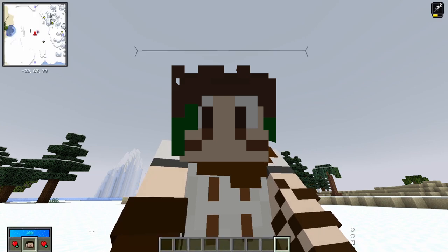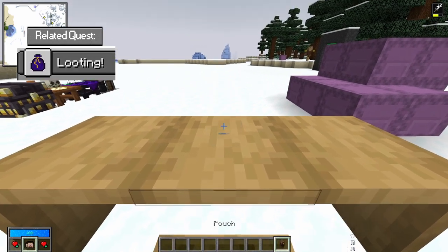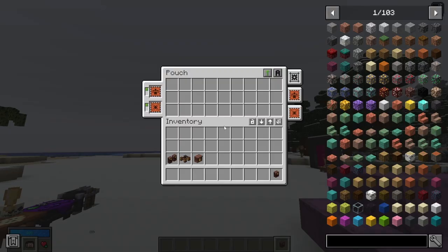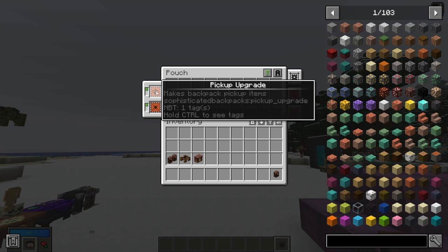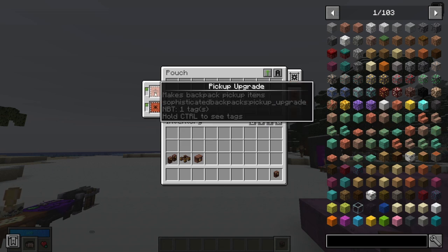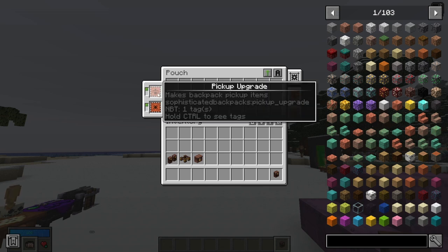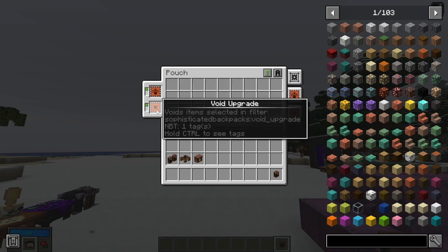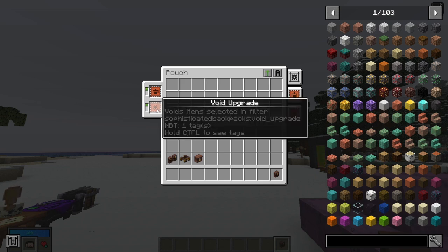Welcome back to Vault Hunters Academy. Today we are picking up where we left off with pouches. How do these pouches work? First, they come with the void upgrade and the pickup upgrade. The pickup upgrade will automatically pick items from the ground and put them into the pouch as you walk over them with your normal pickup range. The void upgrade will void any item that would exceed the maximum limit of its slot, so it doesn't clog up your inventory.